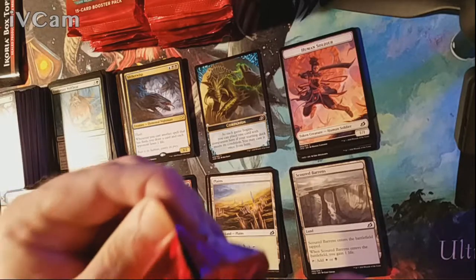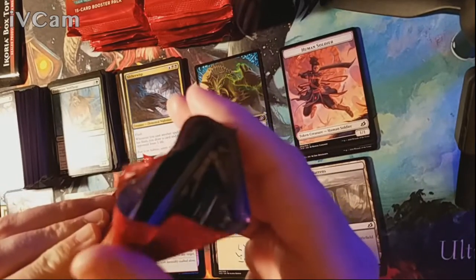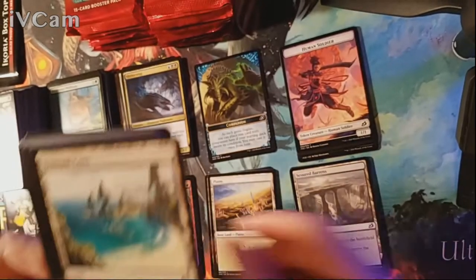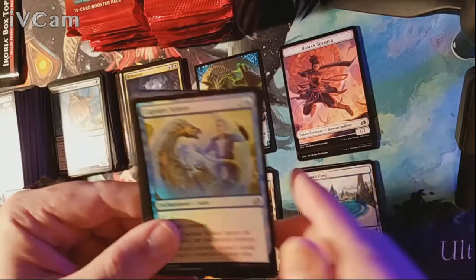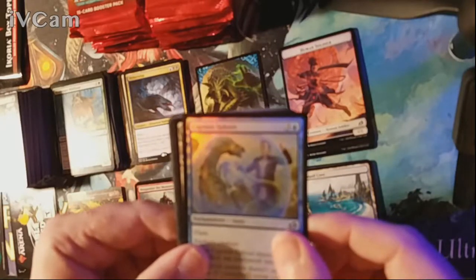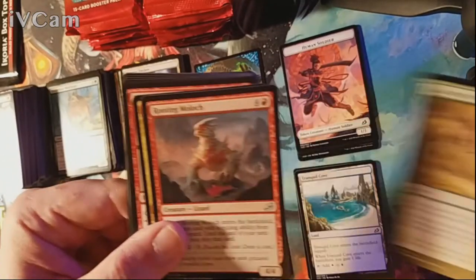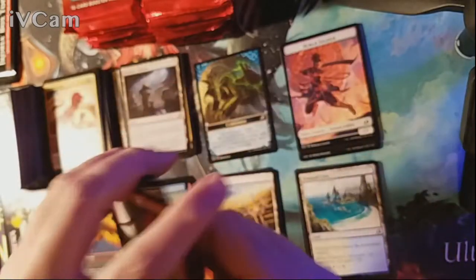Slippery when wet, guys! Pack fourteen — we have Tranquil Cove as our land and a foil Capture Sphere. Our rare is a Bonder's Enclave. Uncommons are Charge of the Forever Beast, Rude Moloch, and Regal Leosaur. Those first two boxes I was like 'hey, this is going to be a hot case' — and then it just kept getting worse.